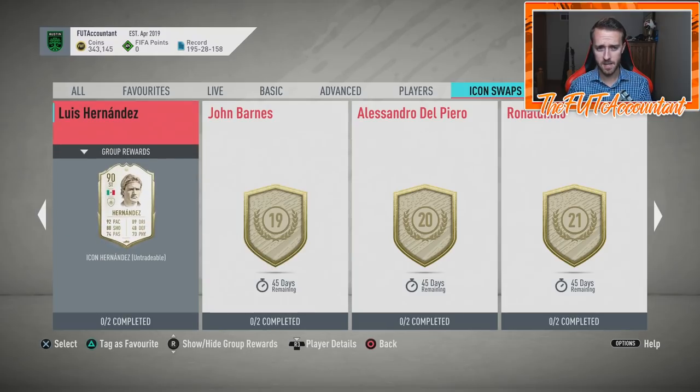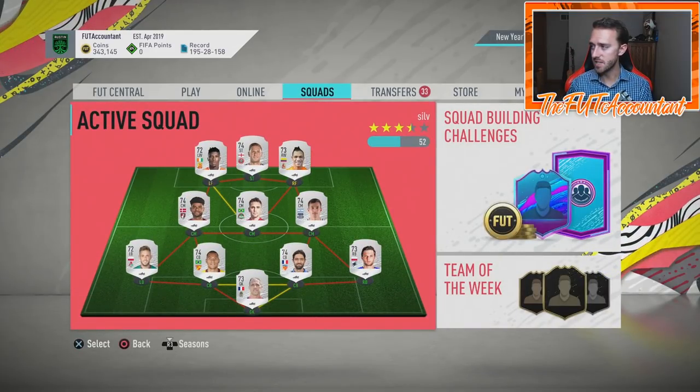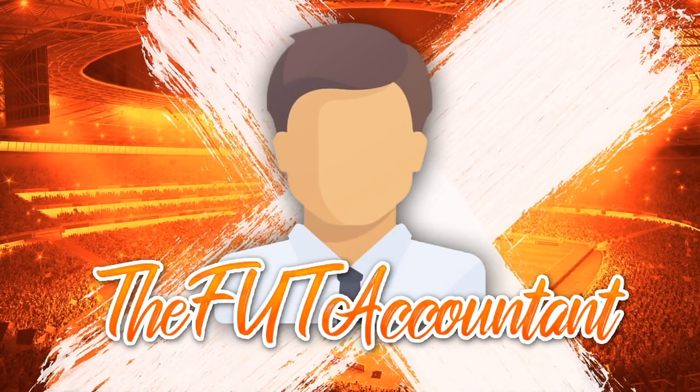Looking at the icon swaps SBCs, we are literally over a month away from getting a new set of icon swaps — 45 days away from icon swap set three, taking us into March. I don't think the current icon swap player selection is up to par with what we should be looking for in early March teams. This pack requiring 8 tokens — unless they drop all 12 tokens in the next season starting in three or four days, the mid icon pack could be pushed back. But if they drop all 12 tokens in the next season and all the objectives are available, I would think the mid icon SBC is coming very soon.